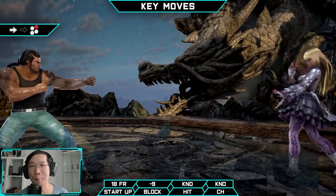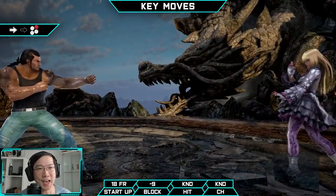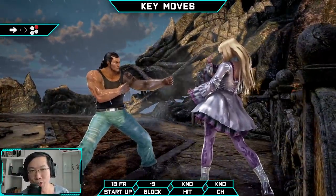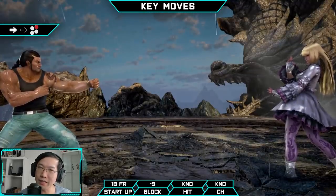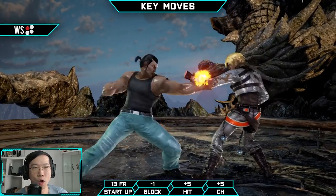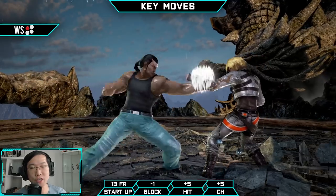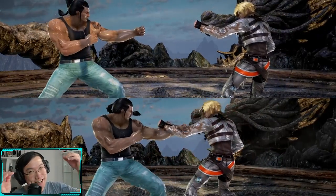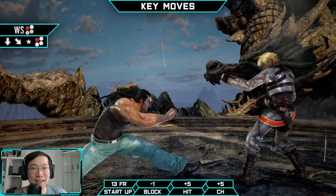Forward Forward 2 is a chunky, long-range mid attack. It is safe on block and covers a lot of space, making it a good tool to close distance. At the wall, it can splat the opponent for a full combo. However, it's typically too slow to be used up close at range 0 to 1 and the attack is very linear, so don't use it as your only means of getting in. Another great approach tool is While Standing 1 — only minus 1 on block, meaning Fang still has a lot of options afterwards. He can step or challenge, and he can perform it from his crouch dash for significantly more range. As with all things Fang, While Standing 1 is weak to sidestep and sidewalk left.